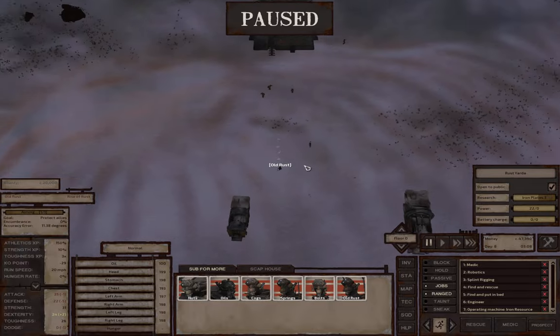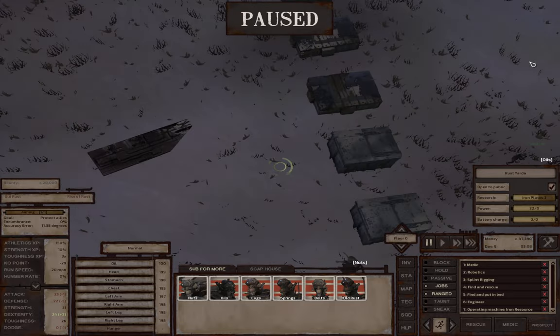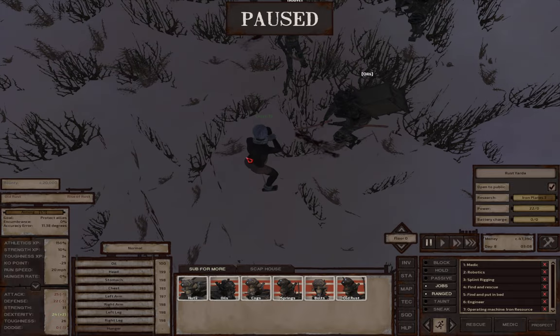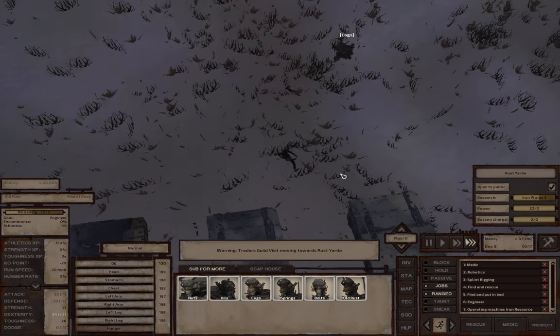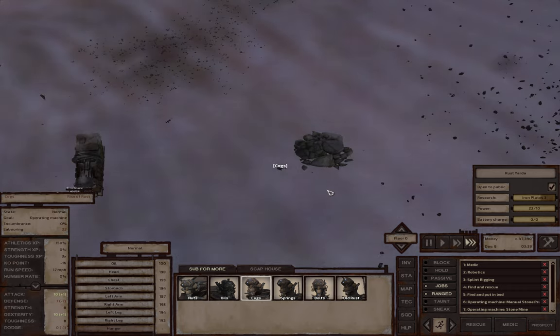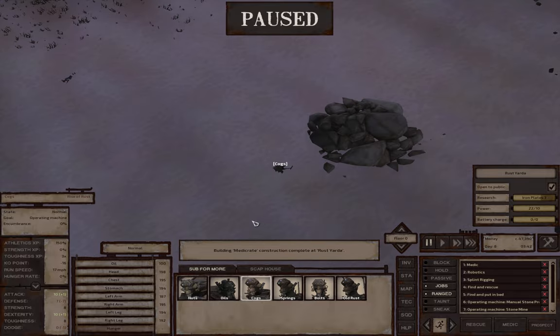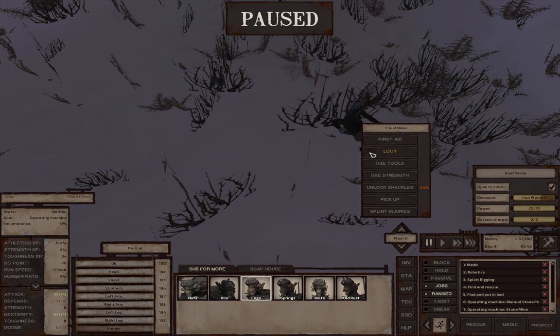We do have some action somewhere down here. Cloud Ninja - too much of a bother. Cogs - you can pick this guy up and carry him around for extra strength.